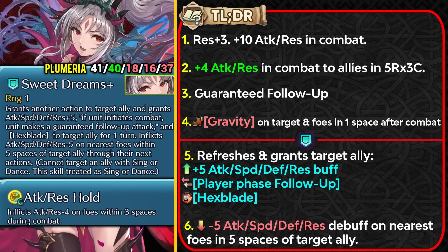Her remix, Sweet Dreams+, is much more impactful. She can dance an ally, refresh their action, grant plus 5 visible buffs to all stats, and give the player-phase follow-up status — seen before on Naga. The most useful effect is the Hexblade status, which is great for tanks and nukes against units with polarized bulk, letting allies attack the lower of the foe's defense or resistance. Visible status effects also help activate skills like Prime for an ally.